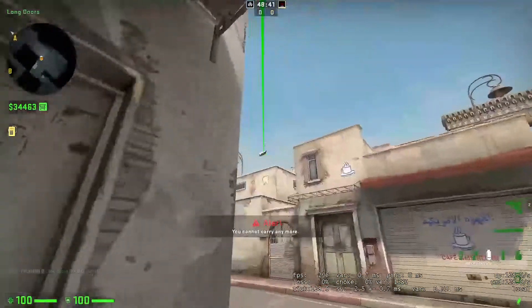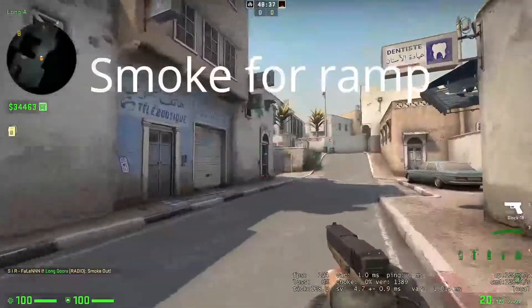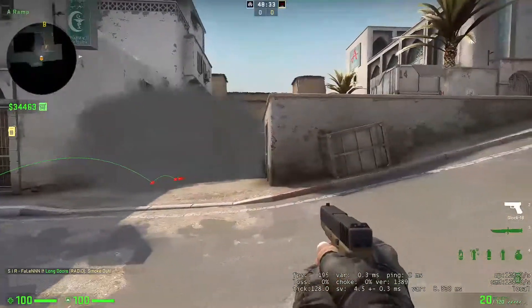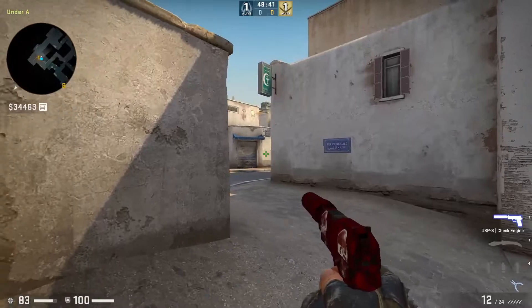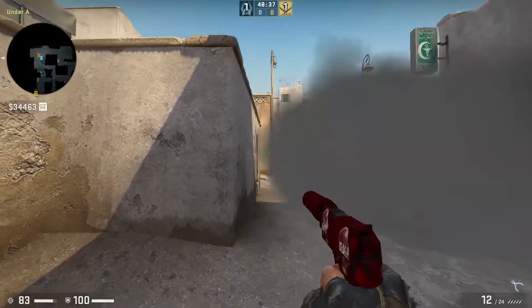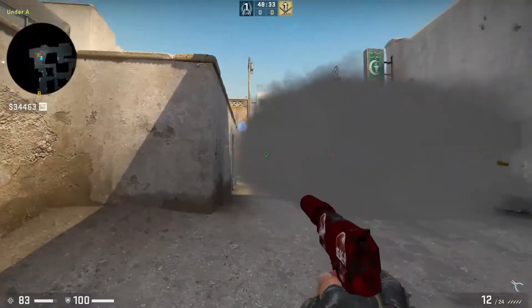The alignment line is in the video — run and throw the smoke. This smoke will help the terrorists to cross to CT-A from long. It is recommended to use a double smoke, as the smoke will always have a small gap.